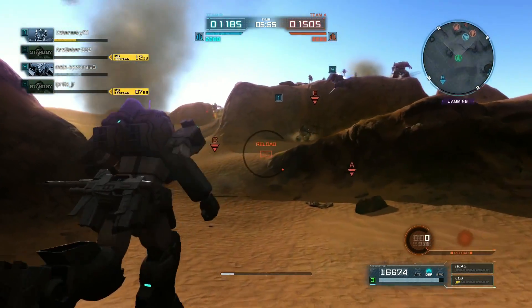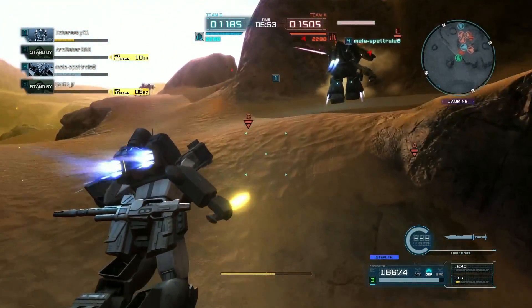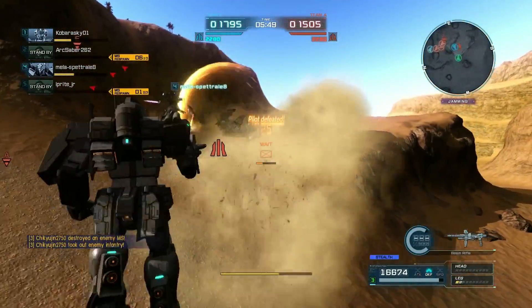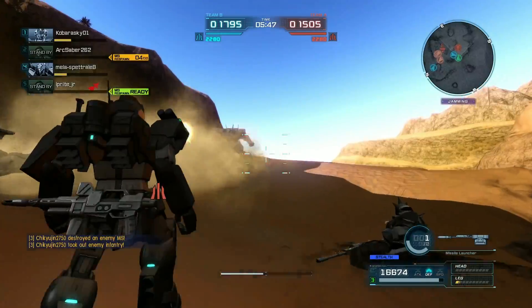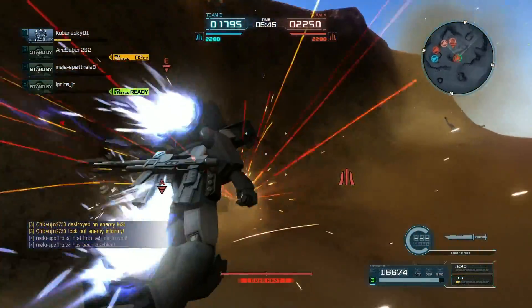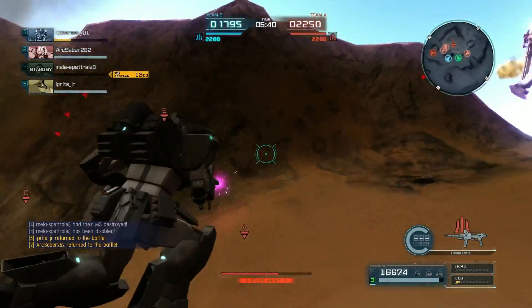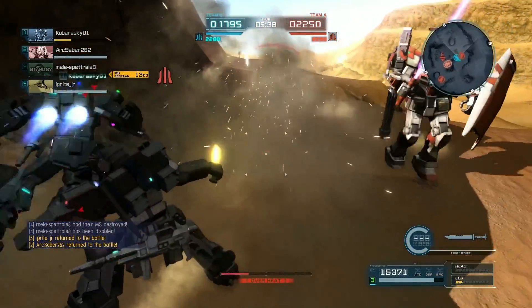Number four is there by themselves — well, one and four are there. I stealthed up so that I would have just a split second of surprise. I'm not sure if that's a Dwedge or a Dwedge Custom, but either way the big tomahawk downswing did a number on my ally here.